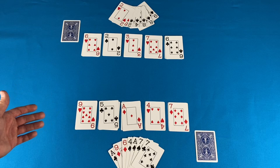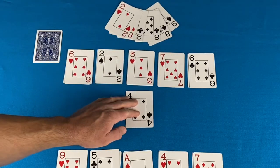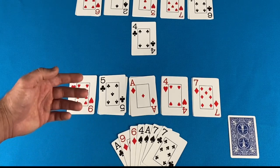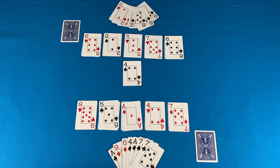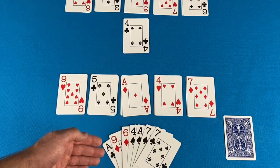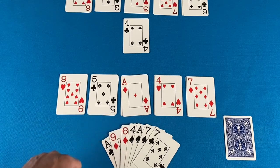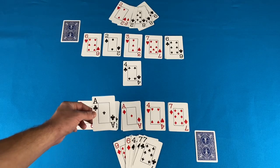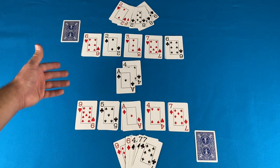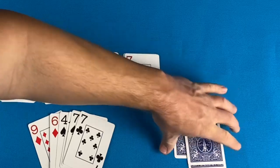The non-dealer gets to lead the first trick. They can play any card from their hand or from their straw men row. Player 2 leads the first trick with the 4 of clubs from their hand. If player 1 can follow suit, they may do so or play a trump card — that would be a card in the heart suit or a 7. If player 1 cannot follow suit, they can play any other card. Player 1 has a 5 of clubs in their straw men row and the ace of clubs in their hand, plus some trump options. They go ahead and play their ace of clubs. The highest ranking card in the suit that was led or the highest trump card wins the trick, so the ace of clubs wins. Player 1 collects the cards and places them face down in their score pile.